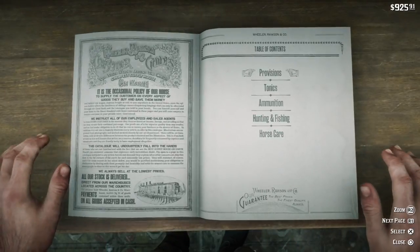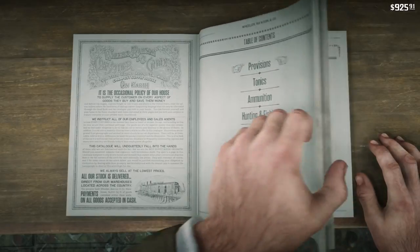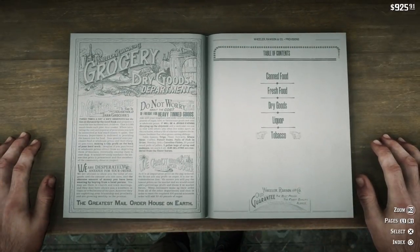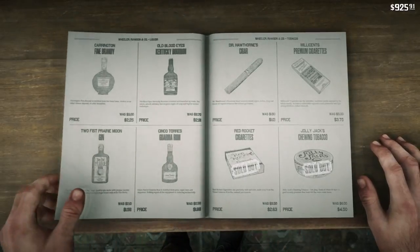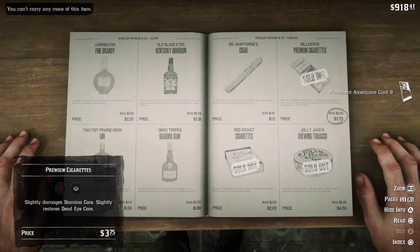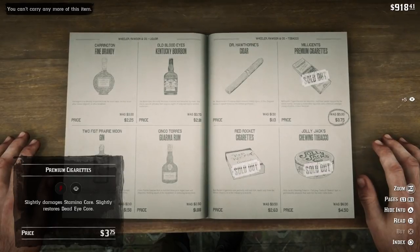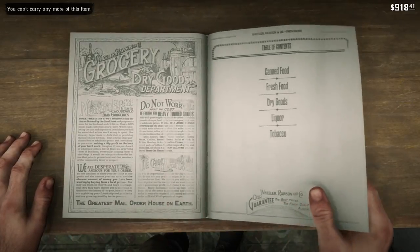Open up the catalog, go to Provisions, then scroll down to Tobacco. In the top right corner, buy as many premium cigarettes as you can. If you have the regular satchel you'll only be able to buy two, but if you have an upgraded one you'll be able to buy ten, which makes this a lot faster.